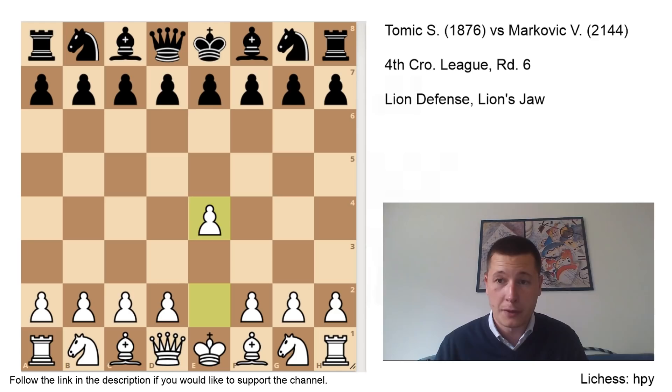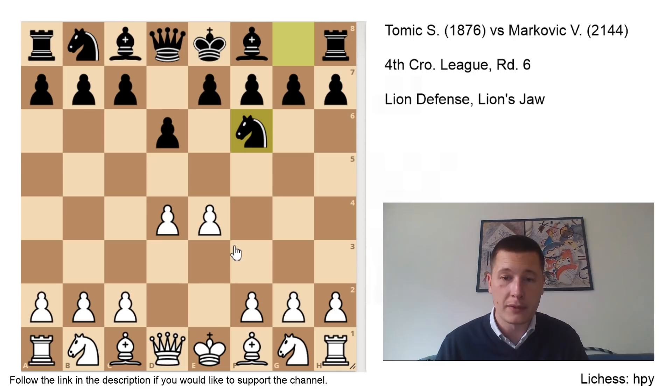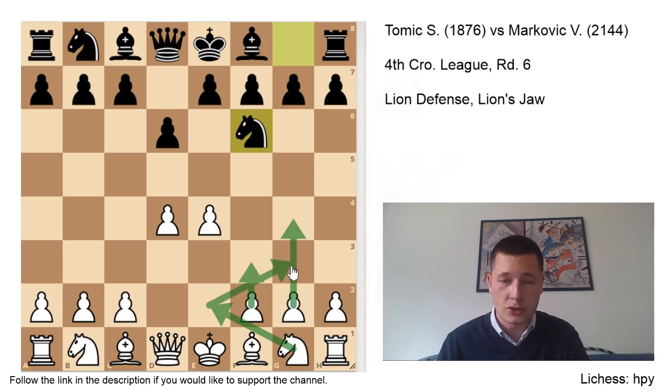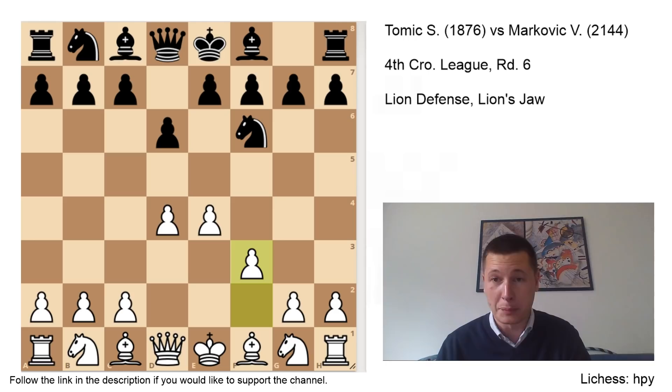e4, d6. I played d4. He played Nf6. As you could see in the 2 previous games where I played against the Pirc, I went for the Kolmov system and ended up winning 2 games. But here I wanted to play something different. We were looking at very nice setups for white with f3, g4, Ne2, Ng3. This is no longer the Pirc — it actually has a cool name: it's called the Lion Defense, and this variation is called the Lion's Jaw.